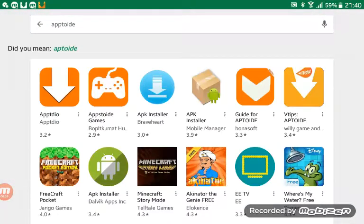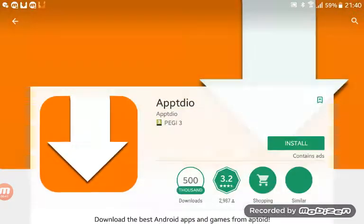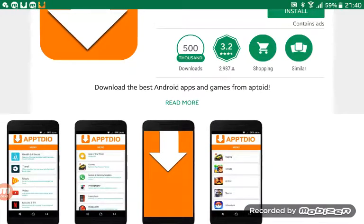And it's the first one that comes up, so it's this one. You need to download it — you can get like free apps.